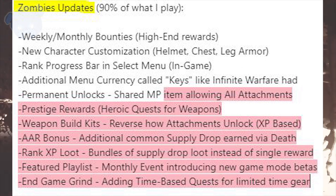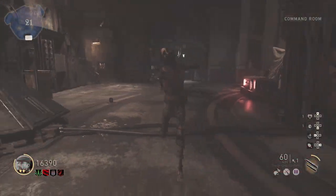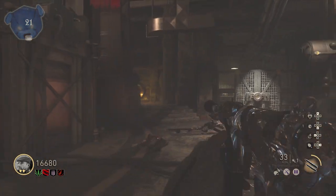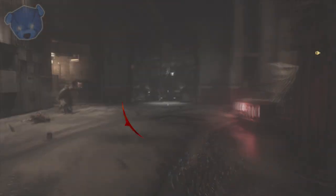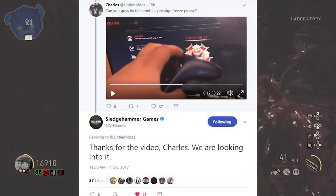Additionally, rank progression supply drops should come as bundles, not single rewards. There should be a monthly featured playlist event introducing either a new game mode or something in beta form where we can give feedback via in-game polls. The endgame grind also needs time-based quests for limited-time gear, including limited weapons obtainable only through heroic or epic quests — that will extend the endgame grind meaningfully.